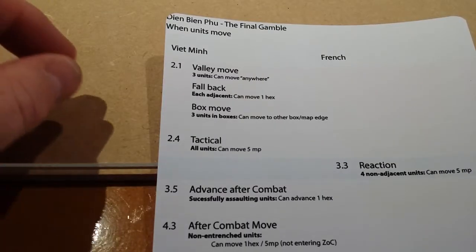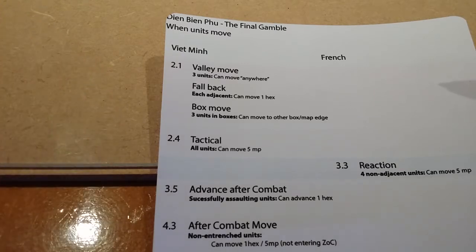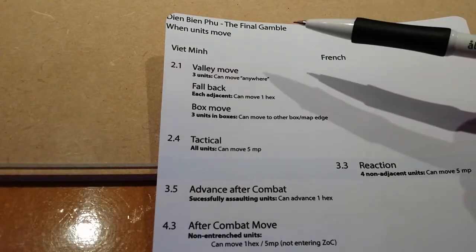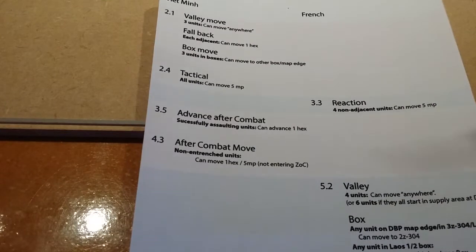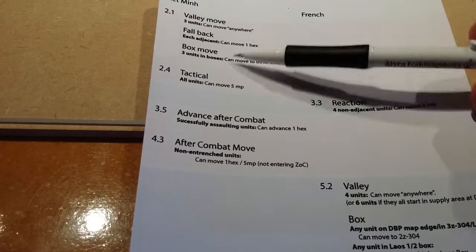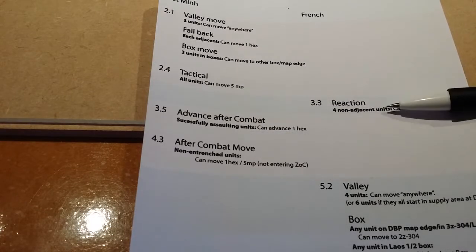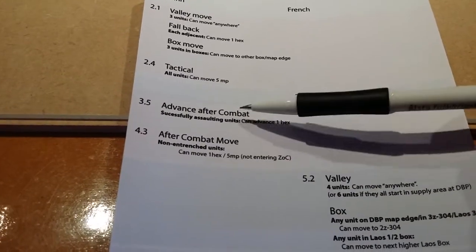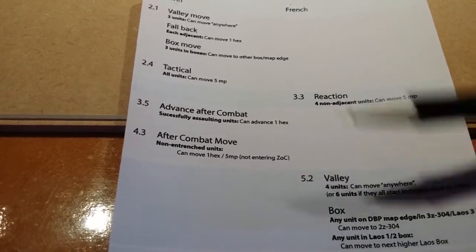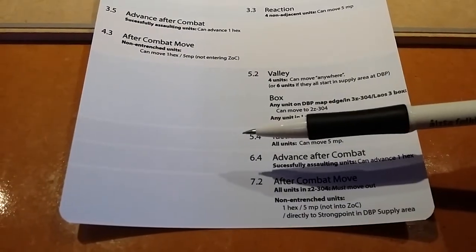One of the most confusing things when starting this game is knowing exactly when units can move, because there are tons of different types of movements that occur at different points in the game. I made a little chart to keep track of exactly when things can move. The Viet Minh can do a strategic move — a long-range move — then tactical movement, and then before assaults the French can actually do a reaction move. After combat there's an advance move and an after-combat move. The French do similar movements but there are no Viet Minh reaction moves.